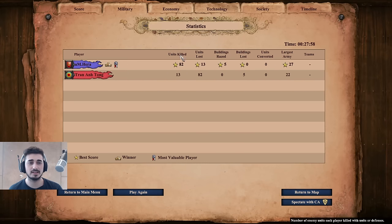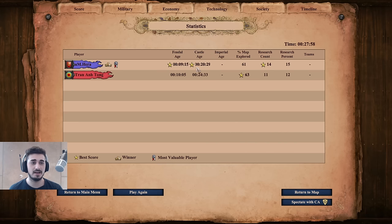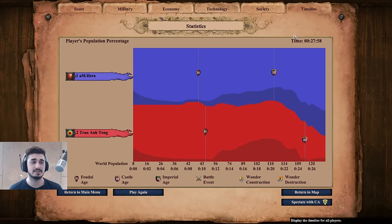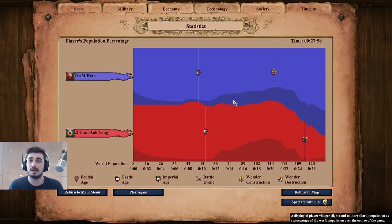Taking a look at the statistics: our KD is excellent, we have more resources collected because of our superior economy, a faster Feudal and faster Castle Age from following the build in my strategy guide, and more villagers. This is a top-tier tutorial on how to beat the Extreme AI, and I hope you guys find it helpful. Thanks so much for watching — make sure to like, comment, and subscribe, and come check me out on Twitch if you want to catch me live. Take care and peace.